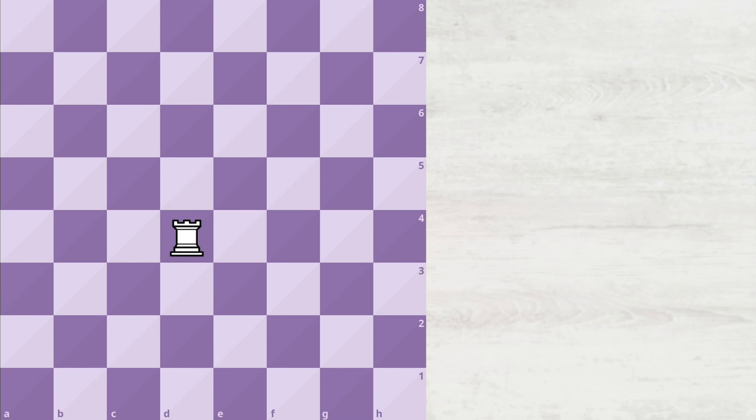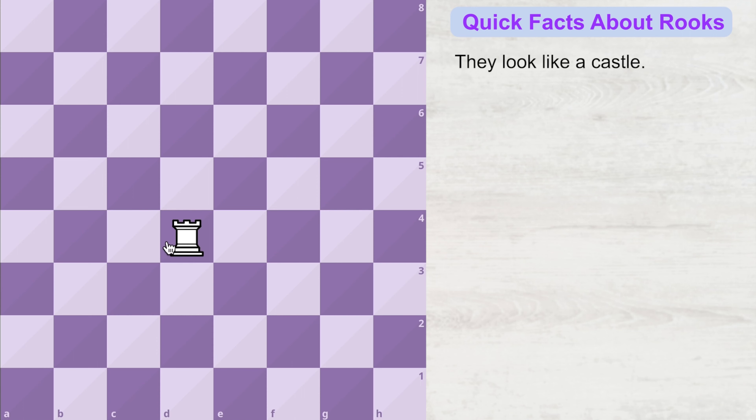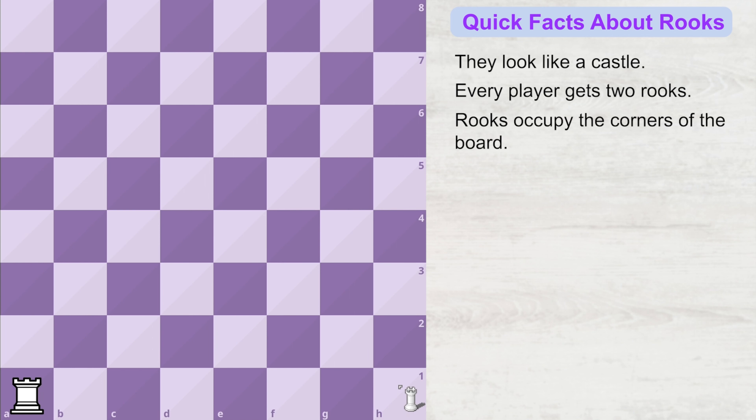Meet the mighty rook. The rook looks like a castle in itself, and in a game of chess every player gets two rooks each. Both these rooks stand on the corner of the board when the game is about to begin.